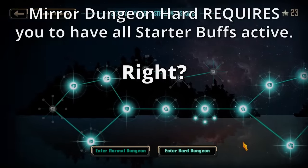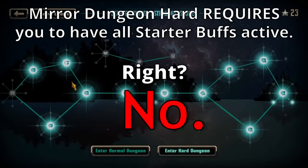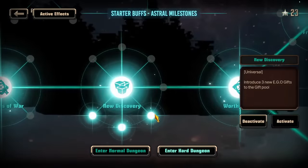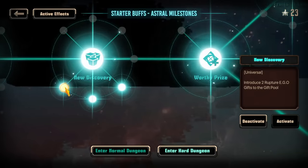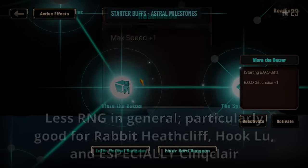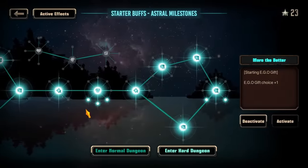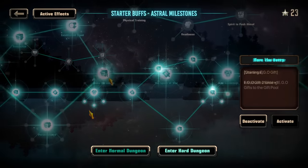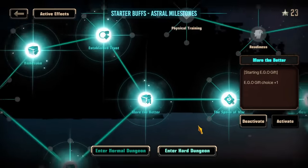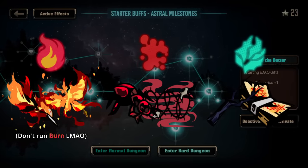First of all, Mirror Dungeon Hard requires all of the starting buffs, right? Well, no. The new starter buffs are generally not impactful. The extra gifts for archetypes you like running may be nice, especially unlocking Midwinter Nightmare and Standard Duty Battery for sinking and rupture respectively, and some extra max speed lessens the chance you end up in a tricky position due to unfavorable speed ranges. What I would recommend having is starter buffs up to when you get an extra eco gift for starting a run, which can allow you to find eco gifts early on, allowing an easier run overall. However, this is also not required.